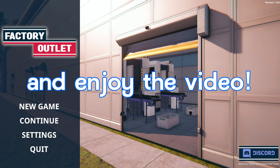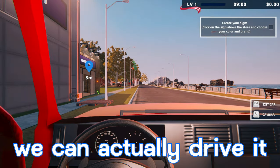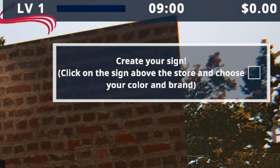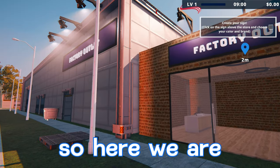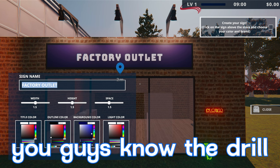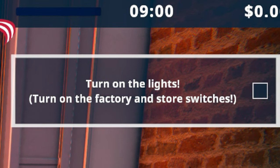We're gonna get started, so sit back, relax and enjoy the video. We'll click New Game — looks like we got a truck, we can actually drive it, we'll definitely come back to that. Up in the top right it's giving us all our stats: our level, time of day, our money, and a task. It says create your sign, click on the sign above the store and choose your color and brand. We'll press E to edit — that's the factory outlet, you know the vibes.